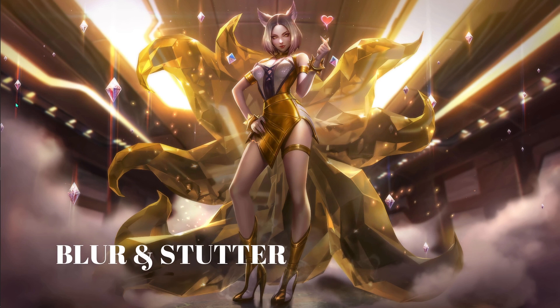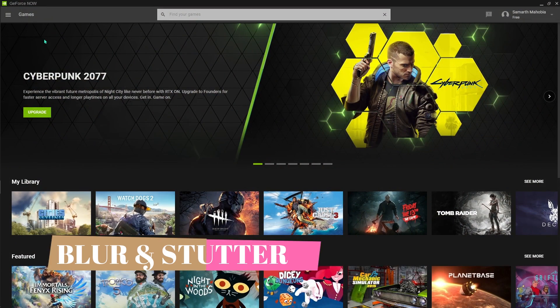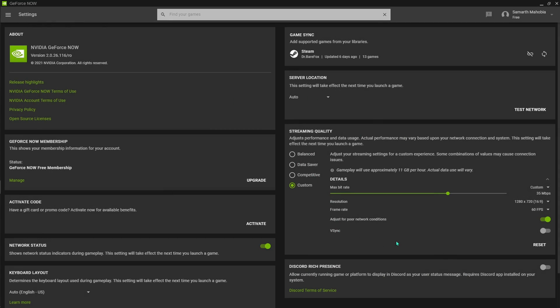Next I'm going to show you how to fix blur and stutter. Open up GeForce Now, go into your settings, and make sure that 'Edges for Poor Connection' is turned off.